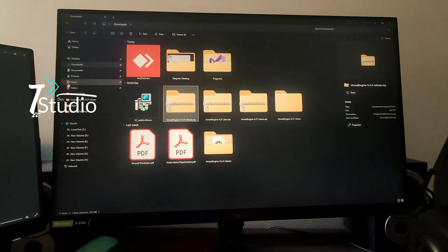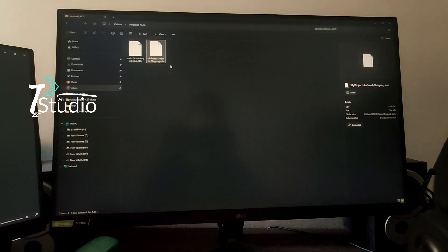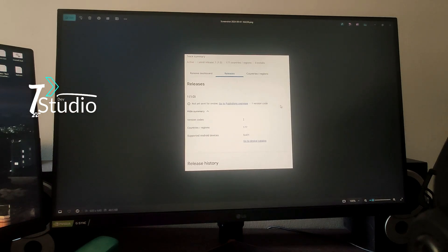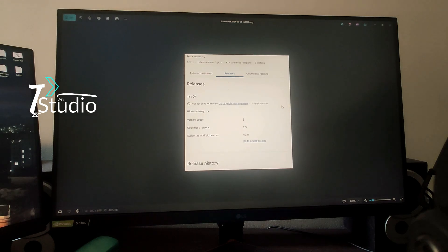Let me show you the export as well. This is the exported version — it basically created lots of stuff, but this is the AAB version, which is only 144 MB. There's also the OBB file, and this is the upload result that I uploaded to my Google Play Store. You can clearly see the versions, the country targets, and the supported Android devices — it's currently supporting 9,000 plus devices, which is more than the usual 7,000 to 8,000 devices you typically get in Unreal Engine versions.